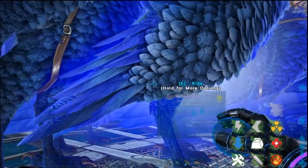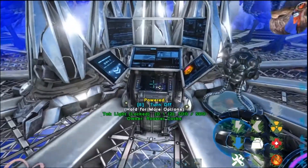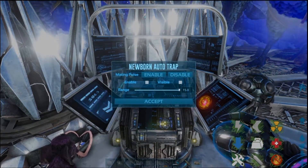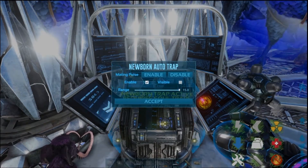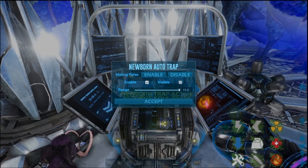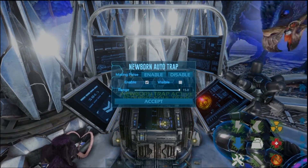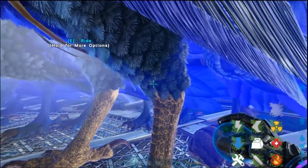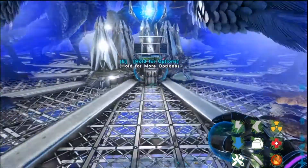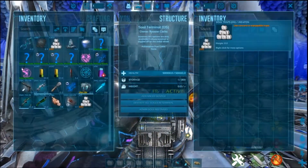They're irradiated, as you can see. Now what we want to do — let's go over to the soul terminal. Hold E, go to Options, Newborn Auto Trap. Click this box here — Enable. What this box does is: if a live birth is born, it automatically pokeballs it and sucks it in. When an egg hatches, it automatically pokeballs it and sucks it in. So now there's the mating pulse — hit Enable. You've got to have this on to do that, and once you do that, as you can see, now they are mating. That's from the mating pulse. For this to work, it says 'Newborn Trap Active — it requires soul traps,' so always make sure you've got plenty of pokeballs in there.